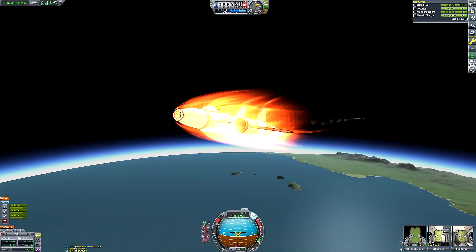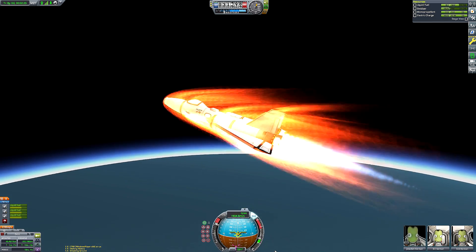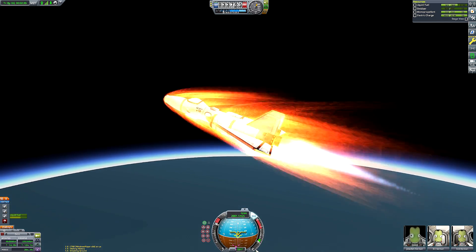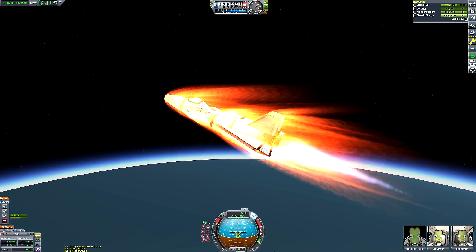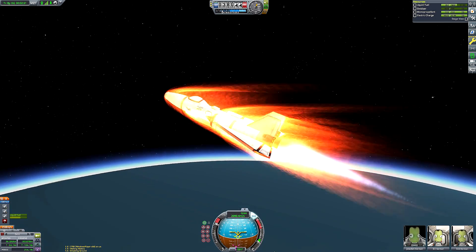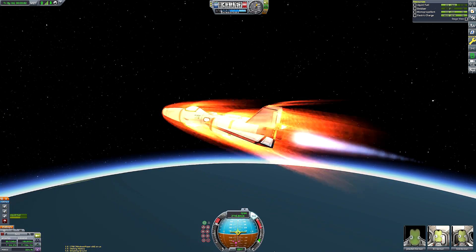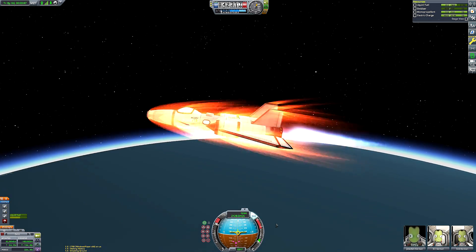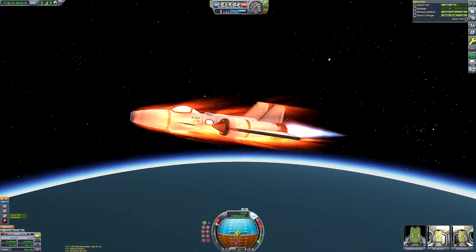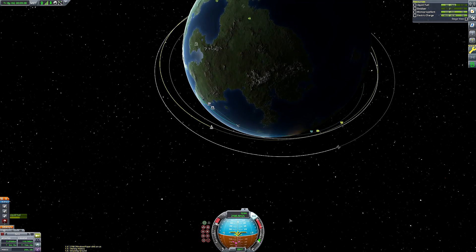Once we hit the 20 kilometer mark, I fired up the nuclear engine to complement our thrust, because now we're getting to the very tenuous parts of the atmosphere where the rapiers don't have much air. Now they've entered closed cycle mode, we can burn off our very small amount of oxidizer - only 220 units - but it's enough because we pick up most of our speed using the hyper-efficient air-breathing mode of those rapier engines. The nuclear engine, despite its fairly poor thrust-to-weight ratio, is still powerful enough to get us the rest of the way to orbit no problem.